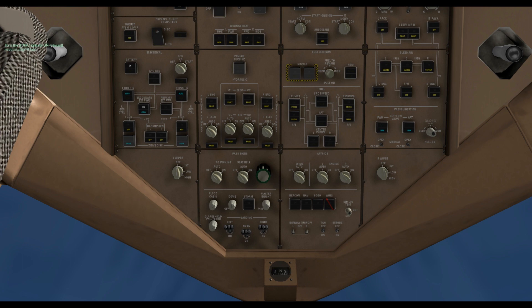We follow the checklist to turn on the thrust sync compensation and make sure that the flight computers are on and switches are guarded.